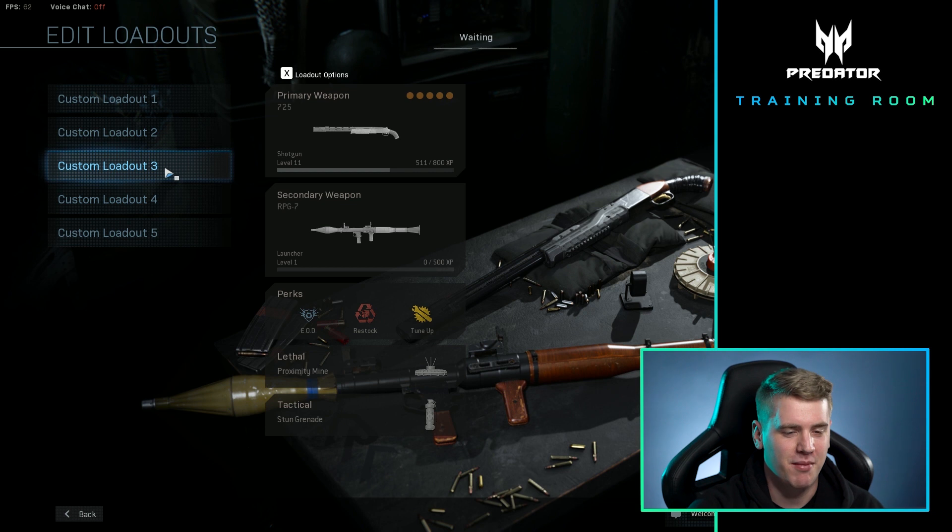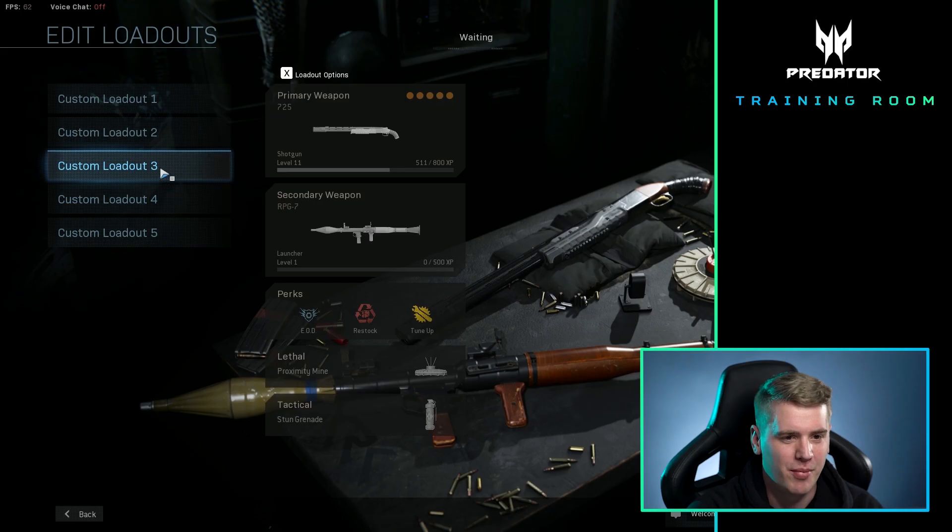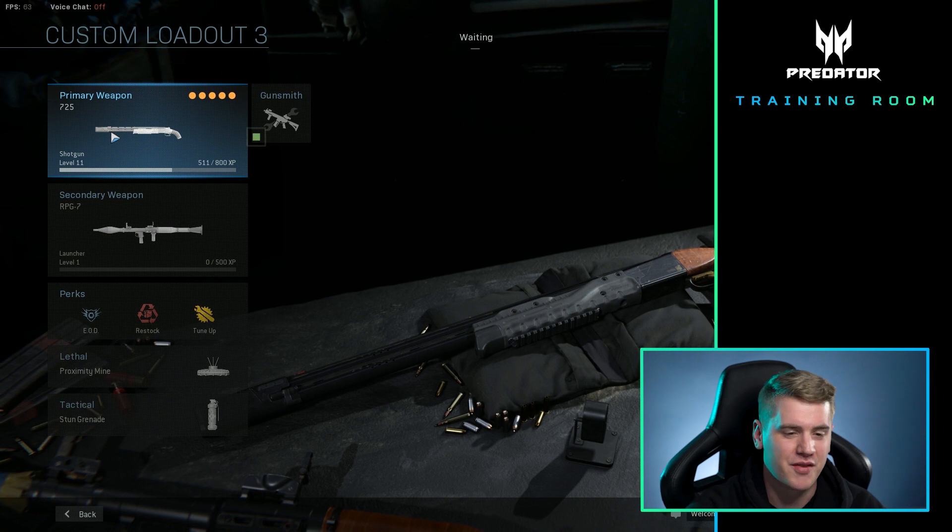Alright guys, so this is the most overpowered loadout in Modern Warfare, in my opinion, that you could probably put on. Obviously, there's a lot of other things you can do — a riot shield, throwing knife, whatever you want. There's a lot of combinations in this game that are super OP, but I think one of my favorite ones is obviously the 725.